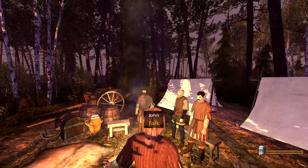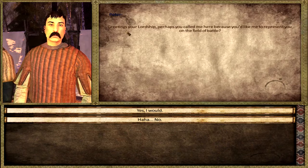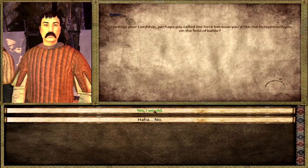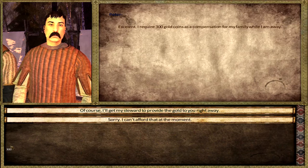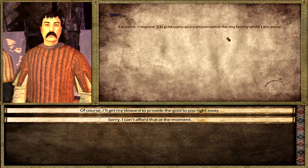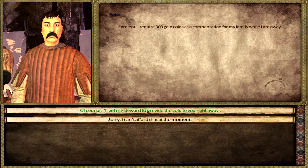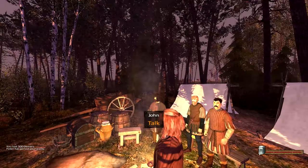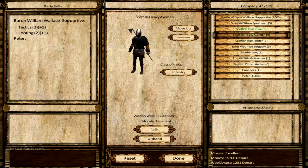Greetings, your lordship - perhaps you call me here because you'd like me to represent you in the field of battle? Sure - but how much? You just can't choose - there you go, 300 coins compensation for my family while I'm away. Okay - you're probably not married, right? Here you go. I don't know if I always want everybody right away - let's get Peter.